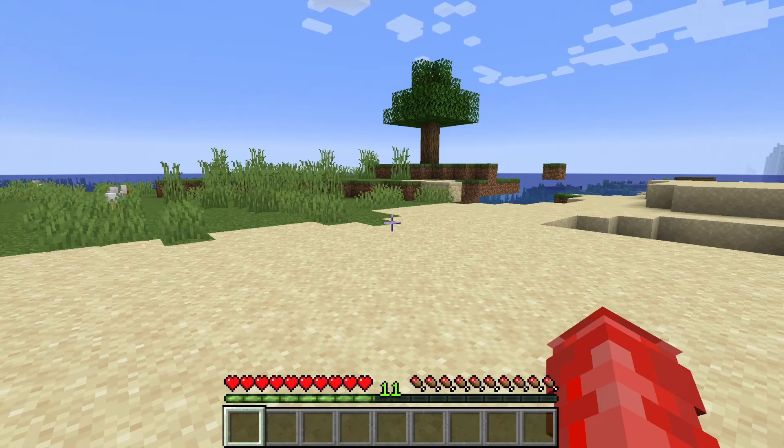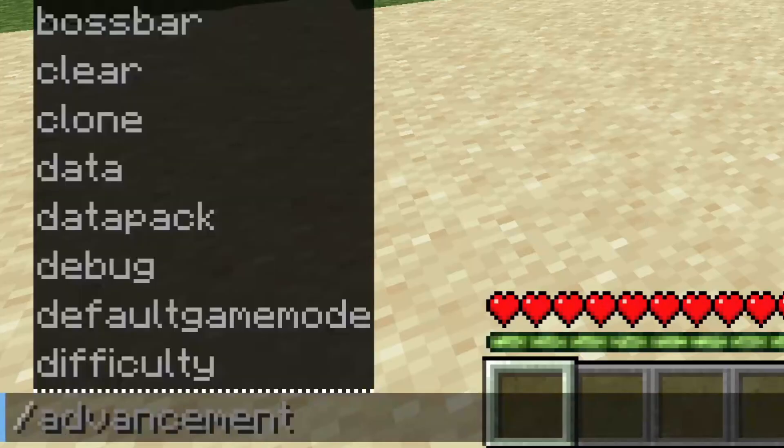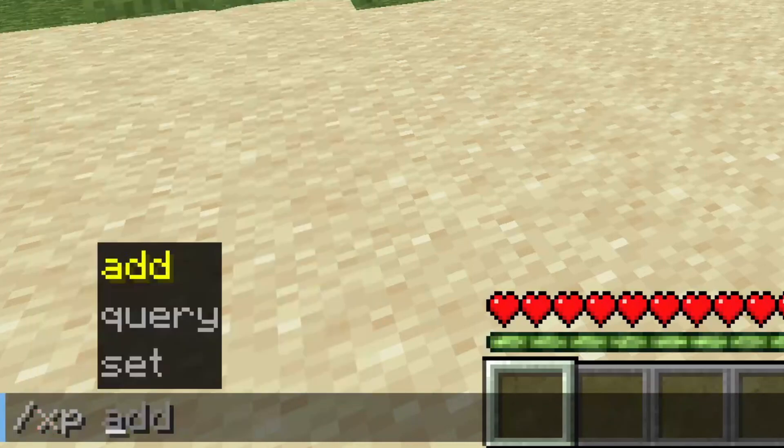Now here we are in Minecraft Java. The reason I'm doing it separately is because the command is slightly different. Open the chat by pressing T, then type slash XP — just like Bedrock — but in Java you also need to type in 'add' after the XP command.